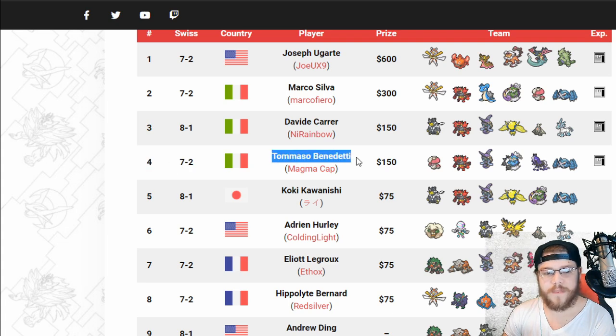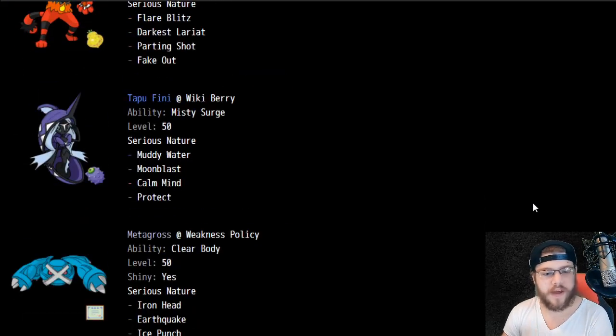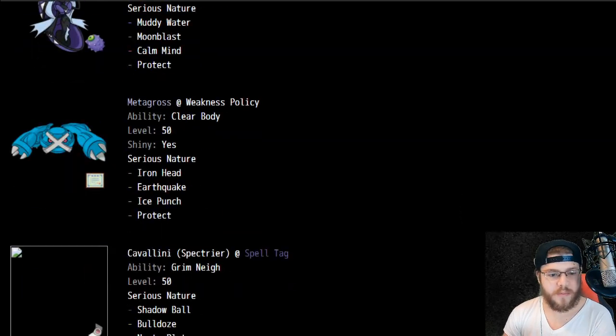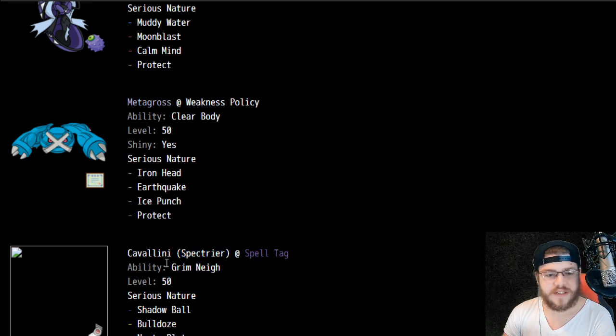Going 7-2 in Swiss and getting fourth place, we have Tommaso Benedetti — Magma Cap. Awesome team. We see Spectreer, which is very interesting — a Pokemon that usually doesn't see any play because people thought it was going to be really bad. Spelltag on Spectreer is pretty interesting. Grimnay gives you special attack — it's like Moxie for special attack. We have Spectreer at Spelltag.